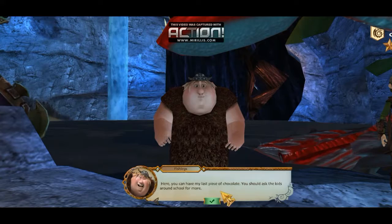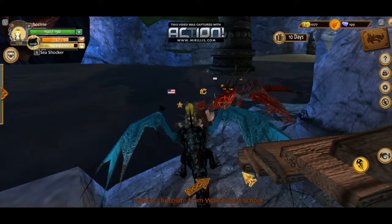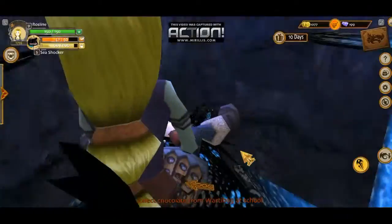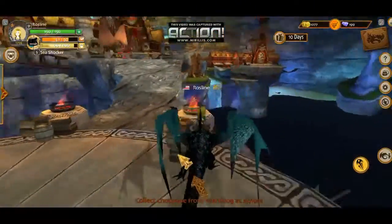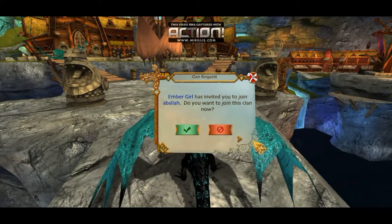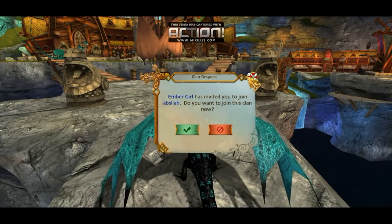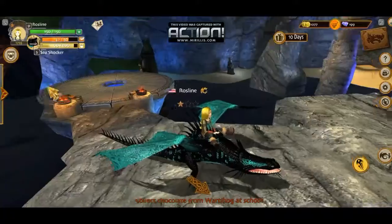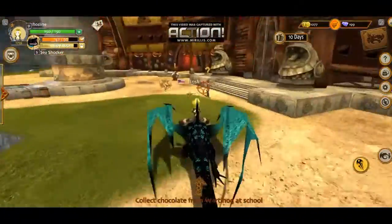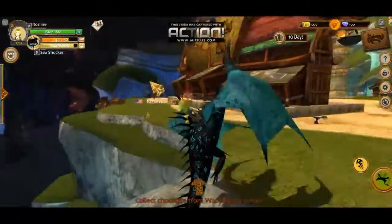You can have my last piece of chocolate. You should ask the kids around school for more. Wartahog or whatever — I think that's his name. And my dragon totally is not fitting here, I love that. Did I just get another friend request? Ember Girl. Who's Ember Girl? If that person's a YouTuber, I accepted your friend request. And for all the other people, I accepted their friend requests too.